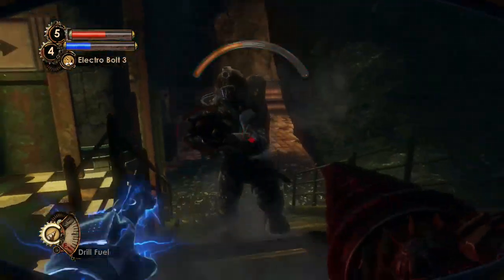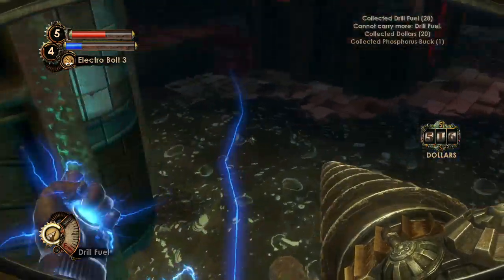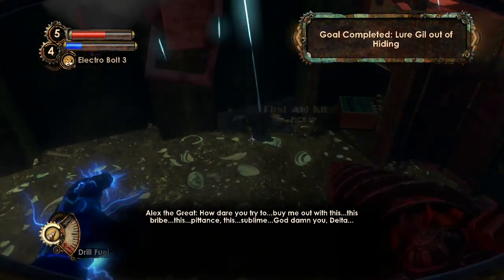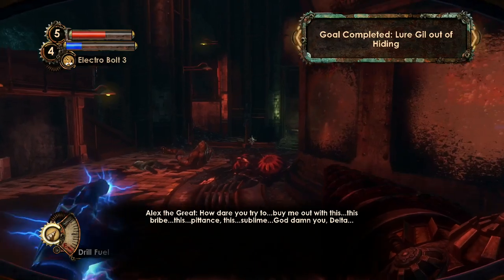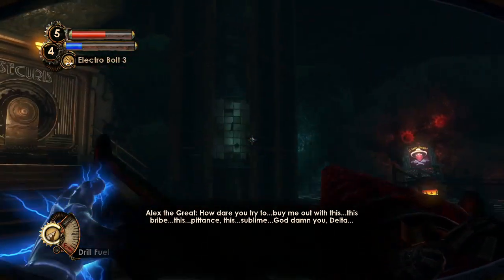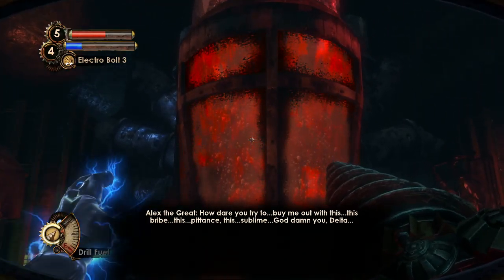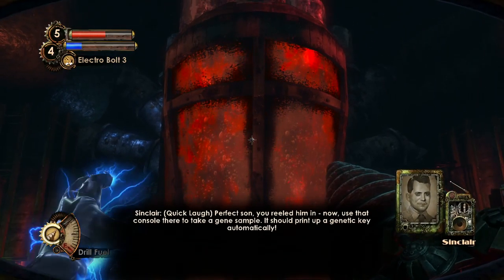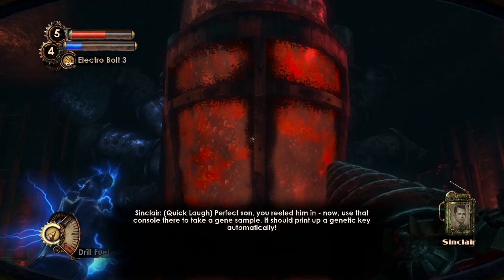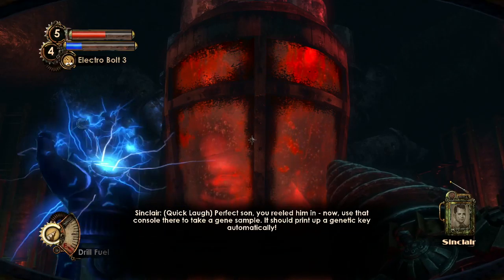So you can block the charge by nailing right before he hits you. I get the feeling they're getting weaker with each strike. But how dare you try to buy me out with this bribe, this penance, this... God damn you. Yeah, he can't resist a good Adam injection — you reel them in. And there he is again, so take a gene sample — it should print up a genetic key automatically.